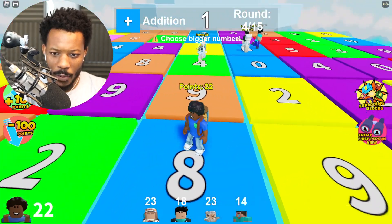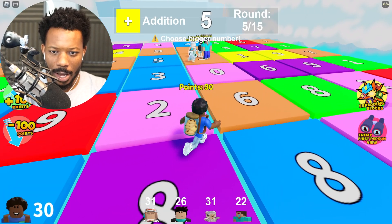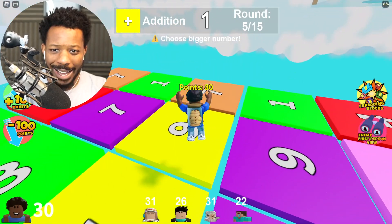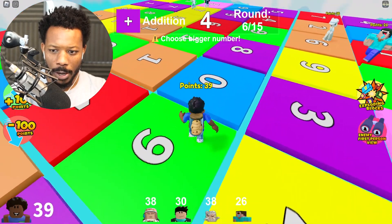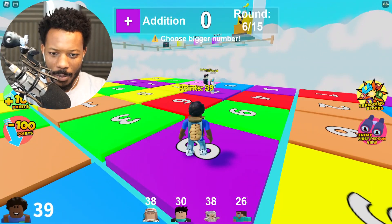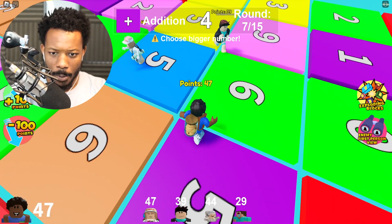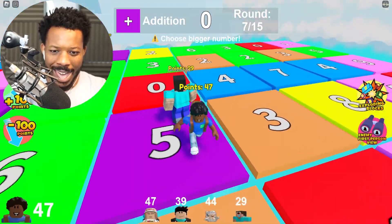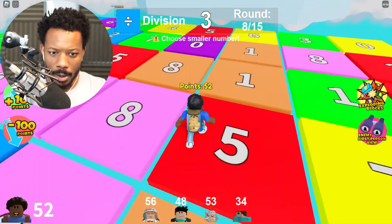Bigger number — there's a nine over there, we got eight, perfect. What's the yellow bigger number? Let's go! Purple bigger number, we're gonna go with eight, that's fine. Come on, we got this. Bigger number, purple — oh no, I can't make it, I gotta stick on five. Hey, we got super guy pro in the house!